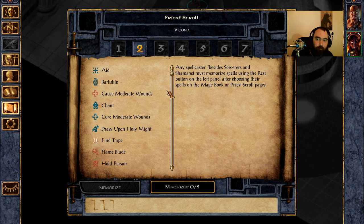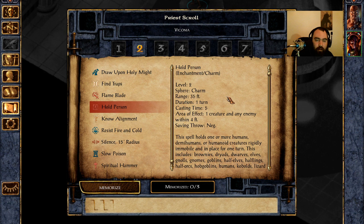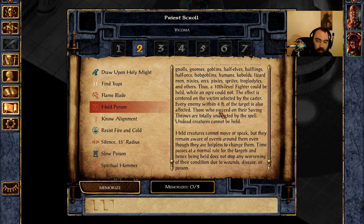Do want to point out: if you're playing with SCS and the Icewind Dale component, Chant will slow the caster by half — keep that in mind, it makes them more vulnerable. This doesn't happen in the base unmodded game. Up next, Hold Person — also S tier. This is an enchantment/charm school spell with a cast time of five, targets one creature and will hit any enemy within four feet. Saving throw negates. This holds them for a full turn — enemies that are held cannot move, cannot attack, cannot cast, cannot defend themselves. An enemy who is held is a dead enemy.